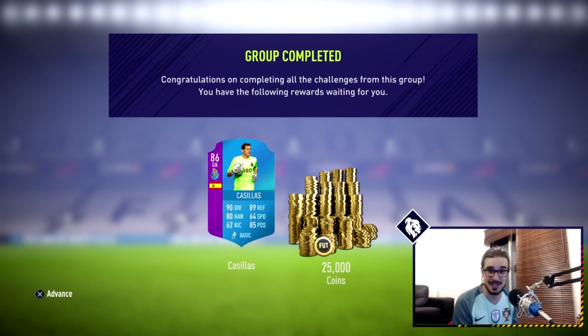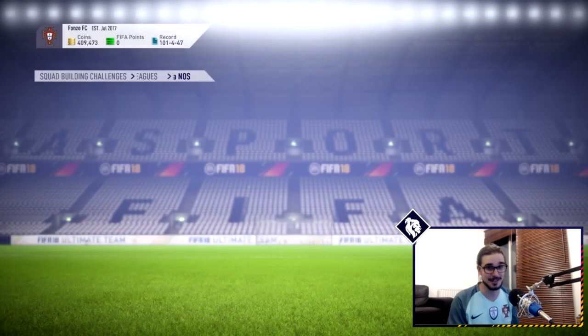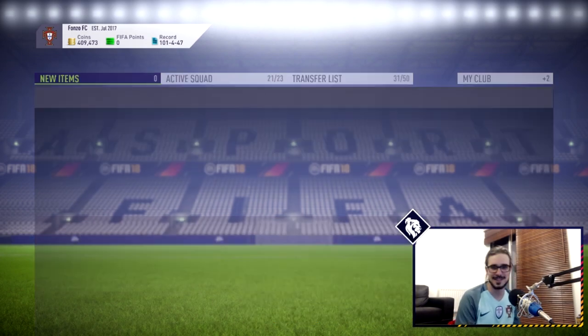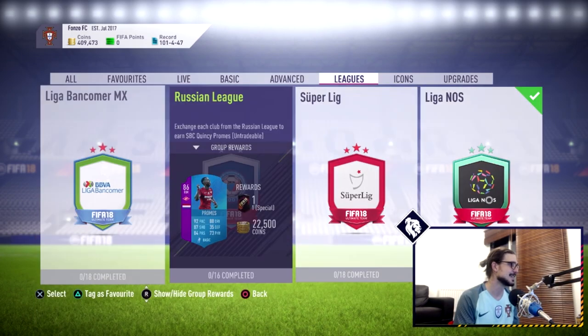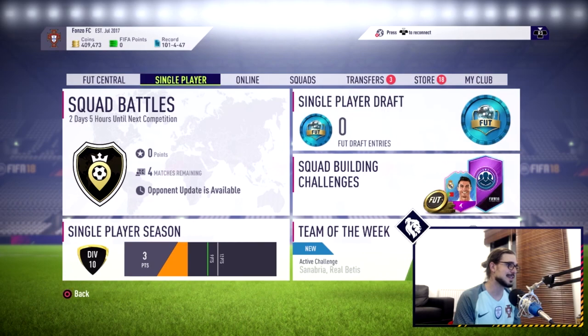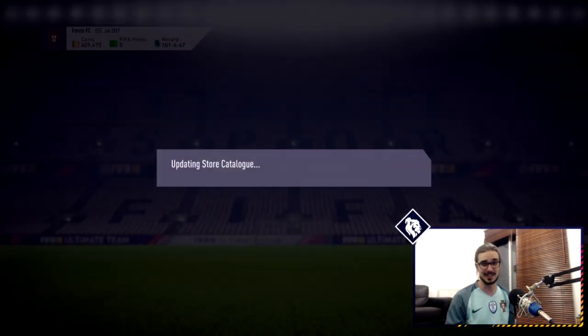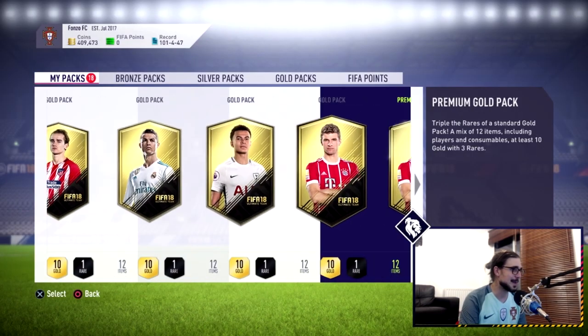Liga NOS completed! Iker Casillas - look at that card, the colors on it, even his shirt looks amazing. He's 86 rated. I have Patricio in goal as you know, the inform, but I might have to replace him with Casillas. I might have to use Rui Patricio to get a very special card in the club. Sending it all to club - that Casillas looks so nice.